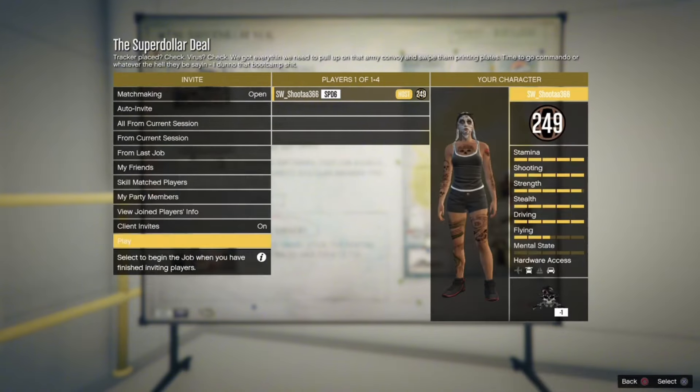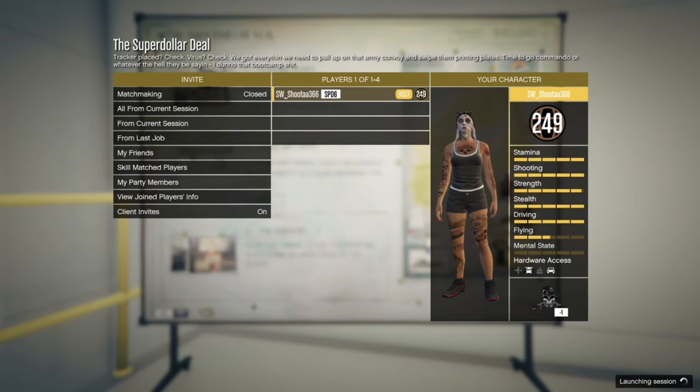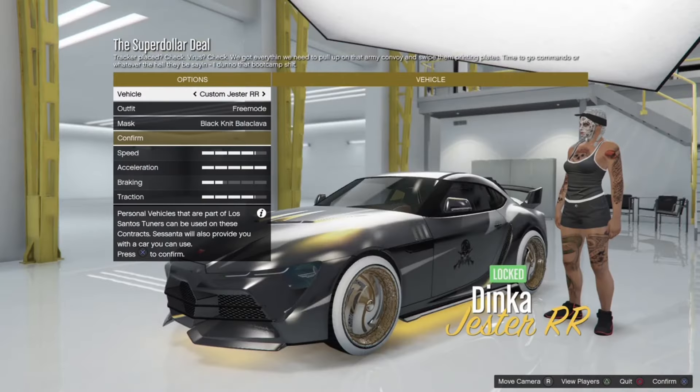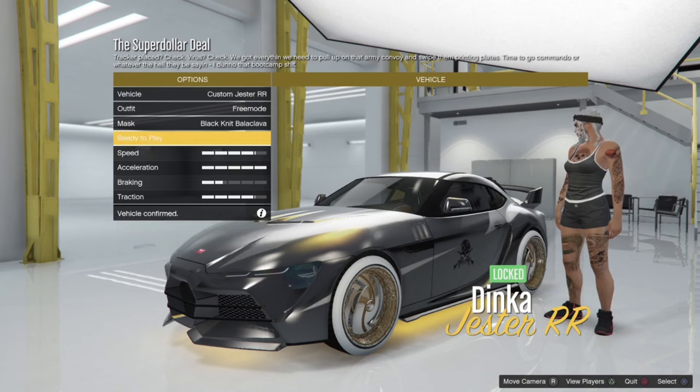When you're ready, hit confirm, start everything, and just load up. Also, make sure your Buccaneer Custom is in your Eclipse Tower — if it's not, it's probably not going to work.